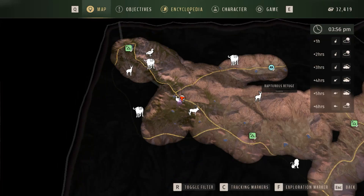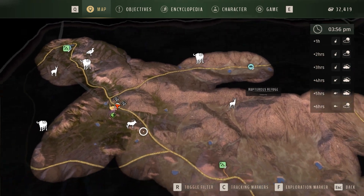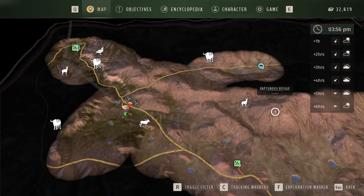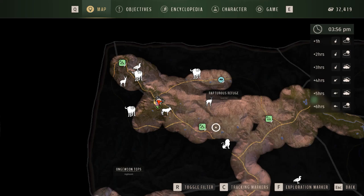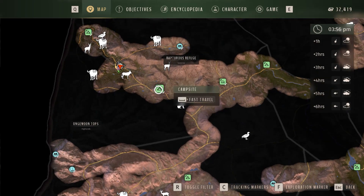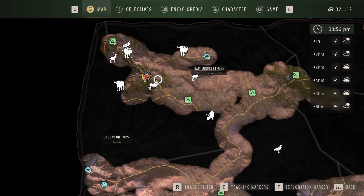Welcome to Way of the Hunter, Tikamun Plains. Where do I find a helmeted guinea fowl? I've seen these guys in just this area alone in Rapturous Refuge. This is the northwest side of the map. It has a campsite right here you can fast travel to. The map is locked, so you have to purchase the ability to hunt here in the store, or you have to complete a quest.